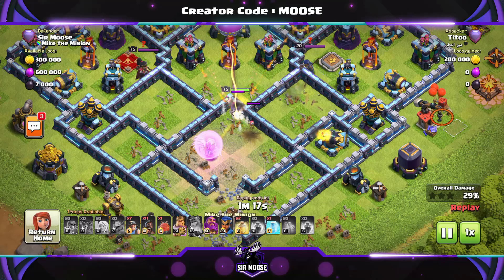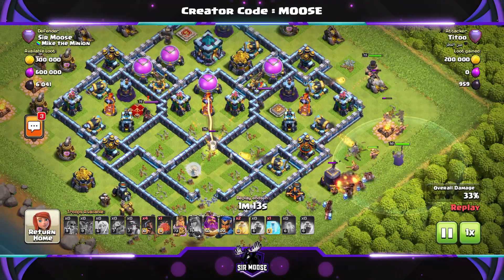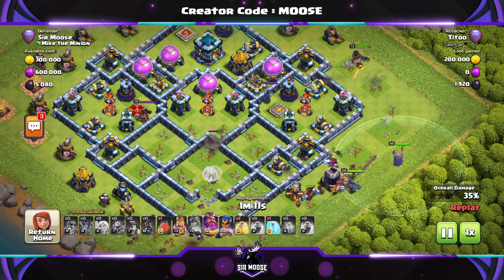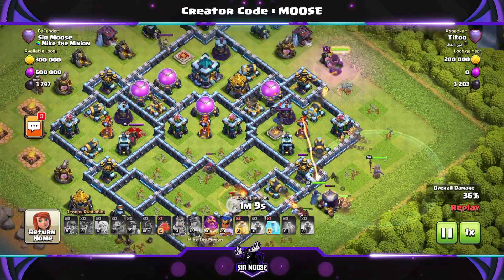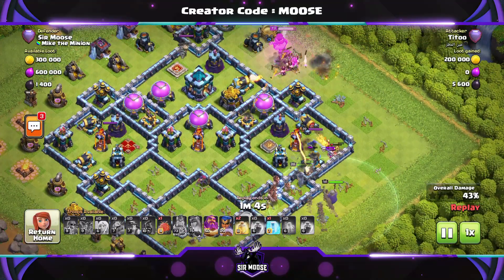Ian the Inferno Tower — that is Ian the Inferno Tower — said enough is enough. Goodbye! And the healers are just flying off; the queen was finally taken out by Ian the Inferno Tower. So this looks really good.